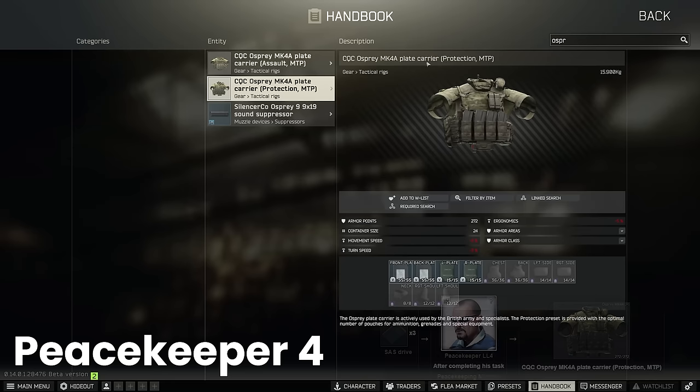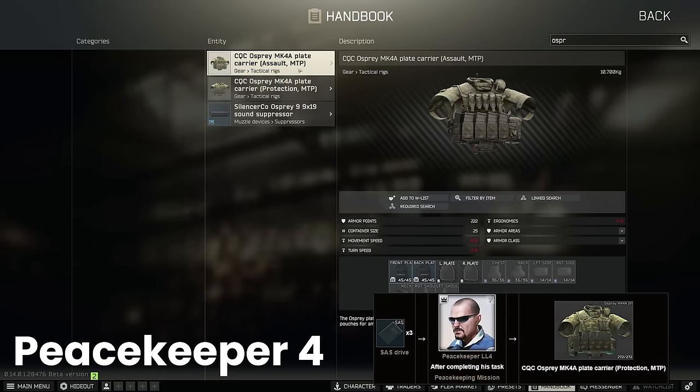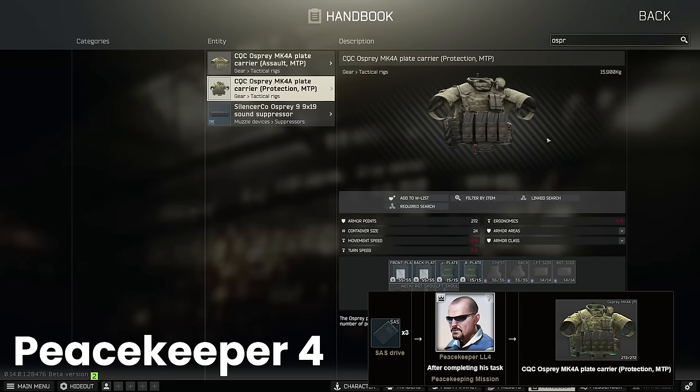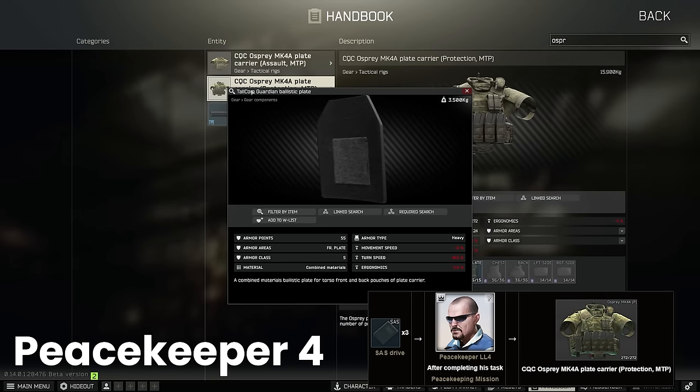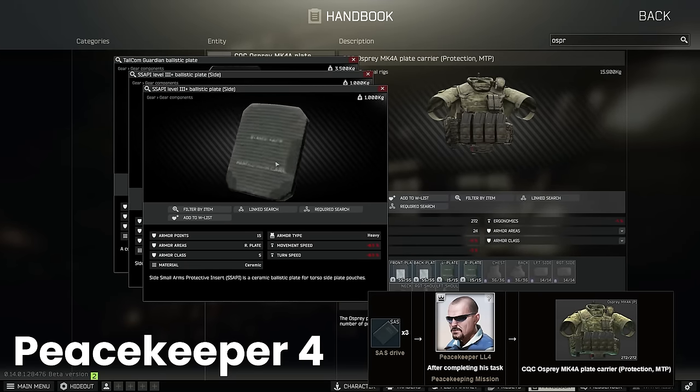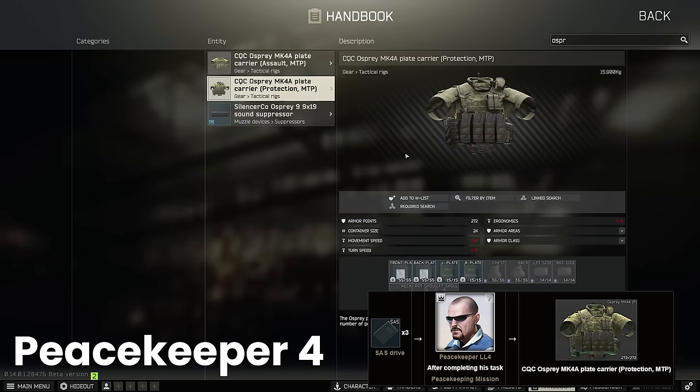Moving from level 36 to 37 and Peacekeeper 4 opens up a barter for the CQC Osprey plate carrier protection. This is different from the assault version and has class 3 soft armour across the chest, and you also get chest, back, sides, and arms protection too, which is great. This is also where you find the Tallcom Guardian plates, because the Osprey comes with them as well as two Sappy sides. This costs 3 SSDs, so roughly about 130,000 rubles depending on the price at the time.